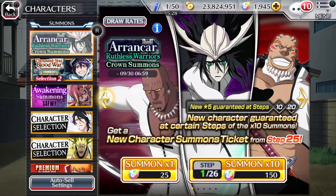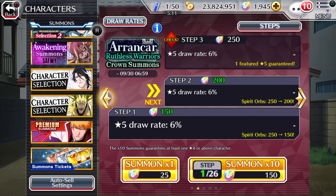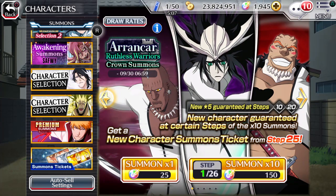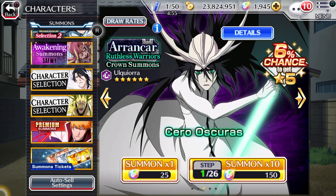Because Bleach Brave Souls is a gacha game, no matter how much you summon or spend, you are not guaranteed anything. Even though certain step-up summons guarantee a five-star at certain steps, you don't get to pick which five-star you get. So you'll get a five-star character, but it might not be useful and it might not be a character you want. Just try to be a little bit smarter and more responsible with your orbs, because you don't want to be constantly running out and having to farm more.